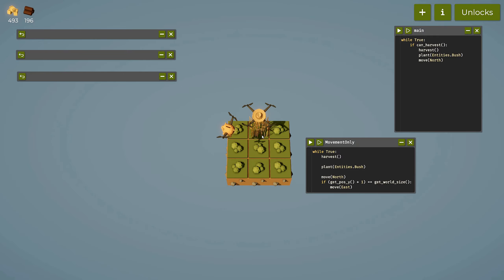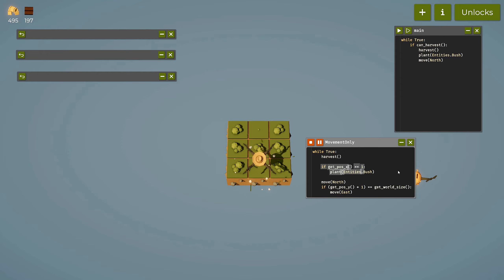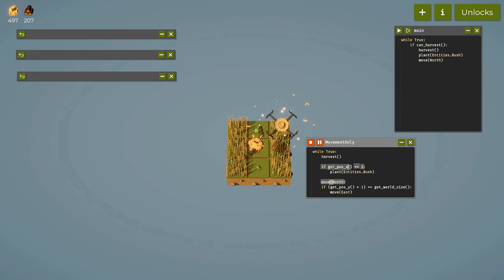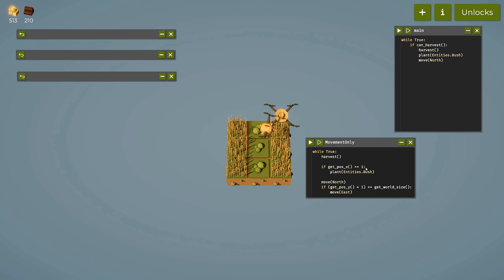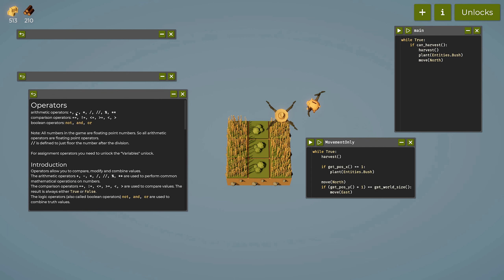The problem: I want grass in the first row and bushes in rows two and three. We can say: 'if get_position_x == 1: plant(entities.bush).' Running this code, we can see it's not planting bushes in position zero — only in position x = 1. But we also want position x = 2, so we can use an 'or' operator.